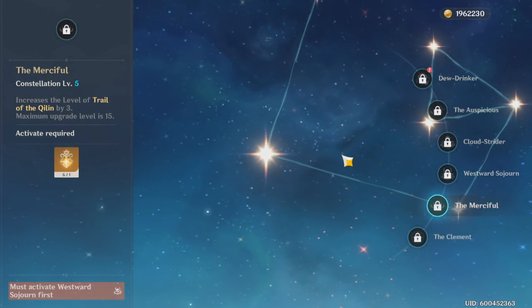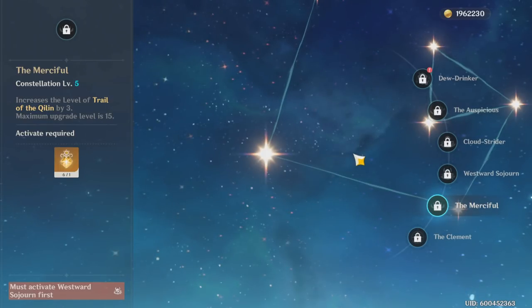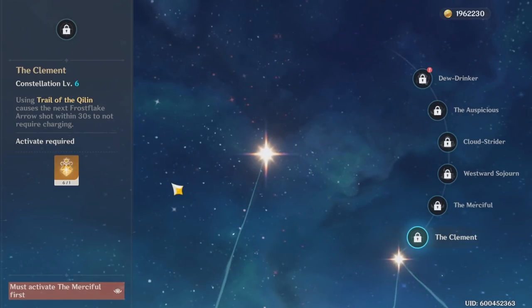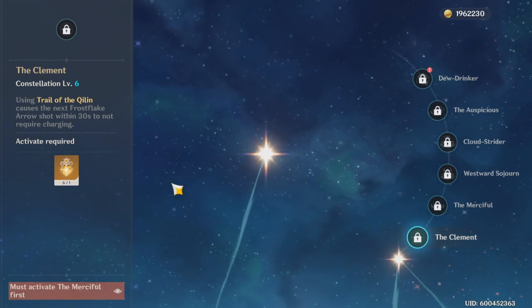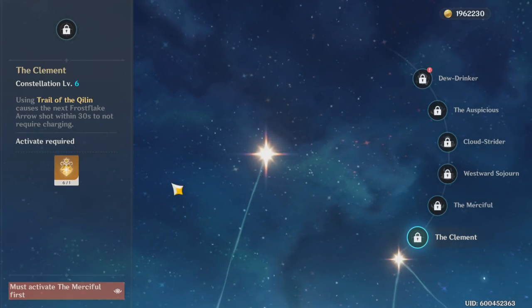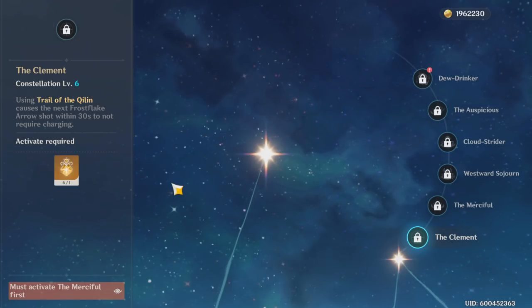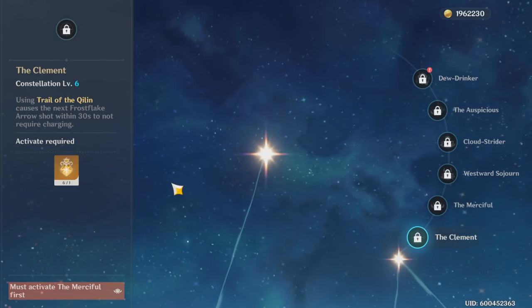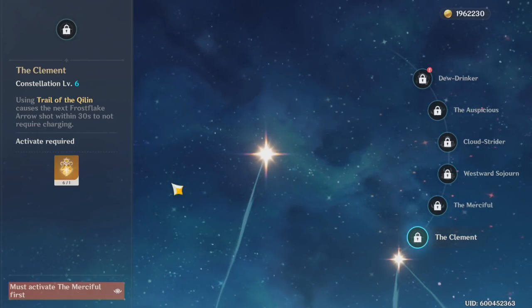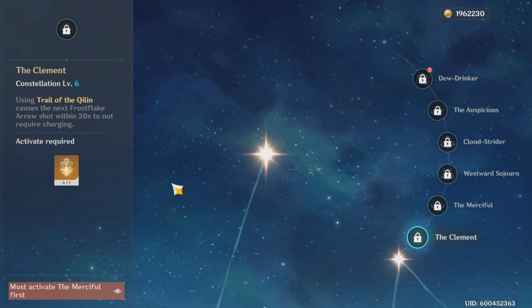Constellation 5 increases her elemental skill by three levels — not too fantastic, I wouldn't go for it. Finally, Constellation 6 is probably one of the most overrated constellations I've seen. When you use her elemental skill, the next Frost Flake shot within 30 seconds does not need to be charged, but you can only get it twice before waiting 10 seconds for the next one. It doesn't really increase your DPS by a major amount, and if you miss the shot entirely you just lost it. It's still really good but definitely not worth the hype.